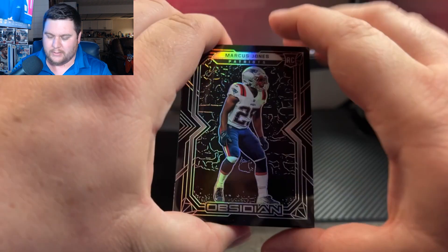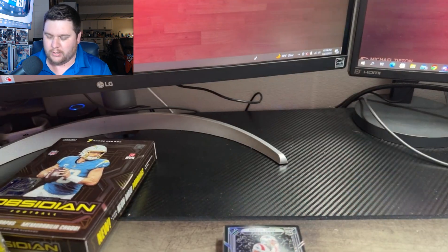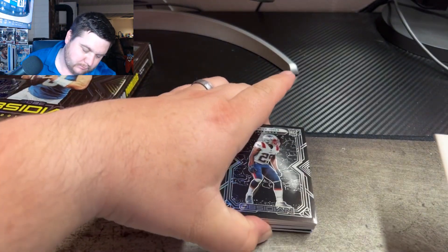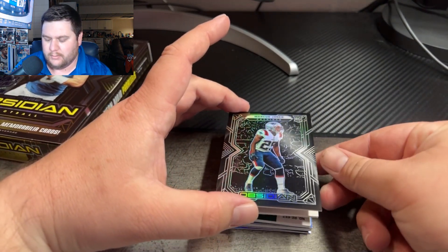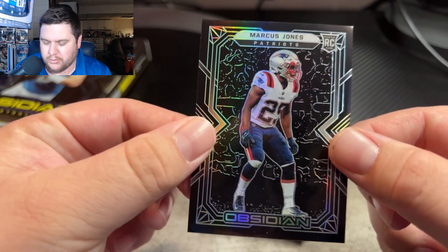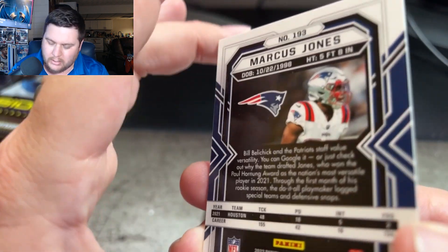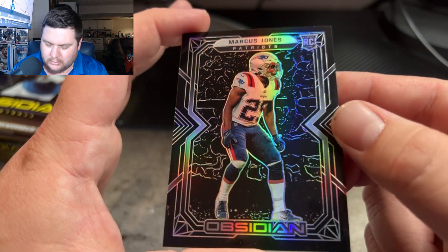All right, we'll go first off — Marcus Jones on the first rookie card. Let's tilt this bad boy down and see what we got. Our first rookie card is Marcus Jones for the Patriots. Nice 55-point card stock, good quality. This is non-numbered — I believe this is going to be a base. Yeah, this is a base rookie non-numbered, so let's set this one over here.